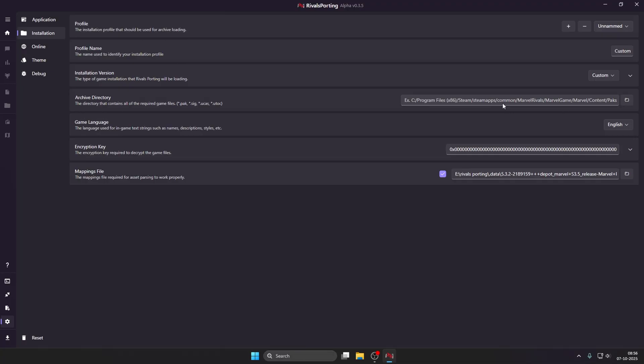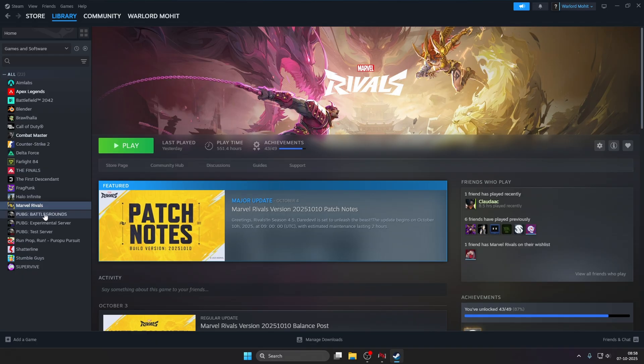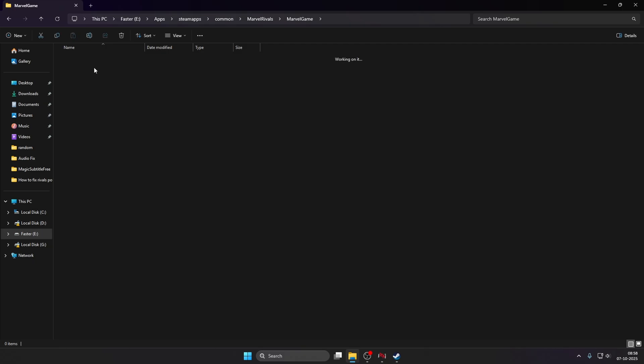Let me tell you how to find your pack files archive directory for Marvel Rivals. For finding the pack files location, we need to open Steam — I have the Steam version of Marvel Rivals. I can't speak about the Epic version since I don't have it, but the Steam version always works. Click the settings icon, then click manage, then browse local files.